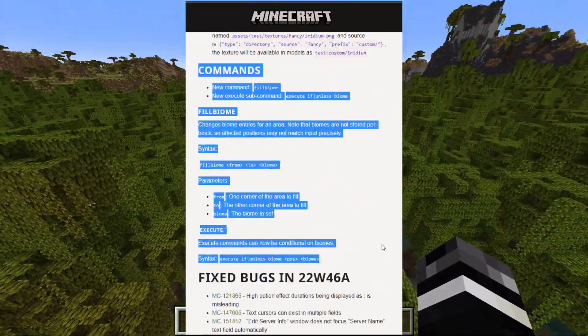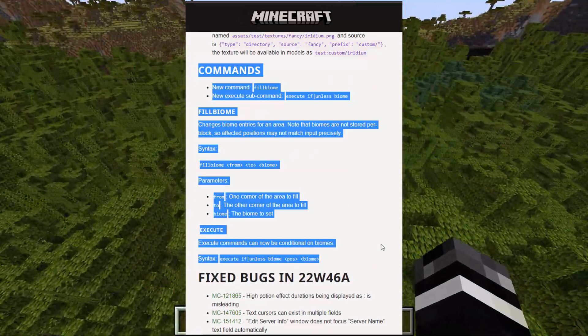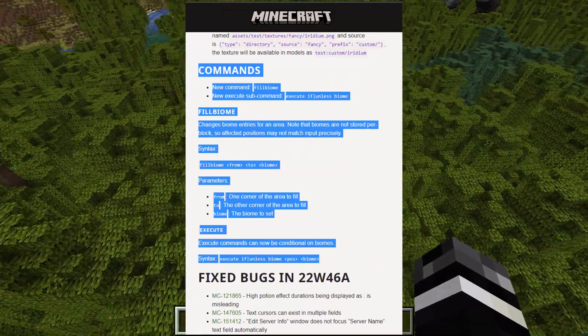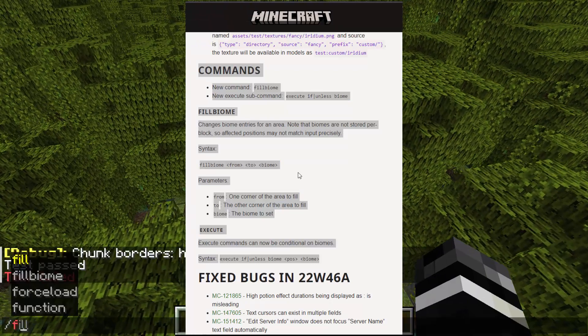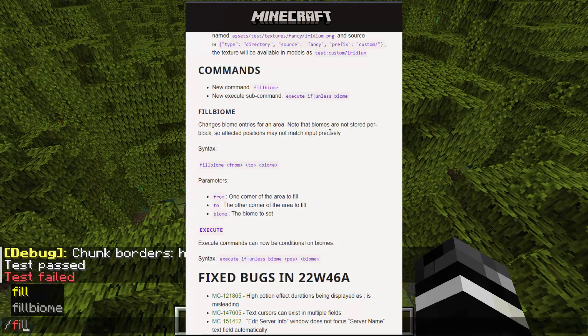It was something you could do if you just installed some mods to do world edit on a world and then go back to vanilla. But now it's a lot more convenient. Fill biome works exactly how you would think it would — it does slash fill biome and you specify the coordinates.